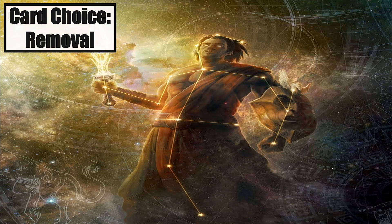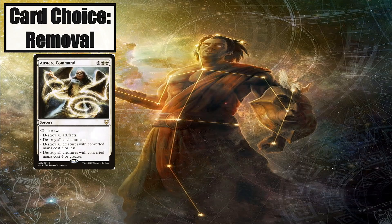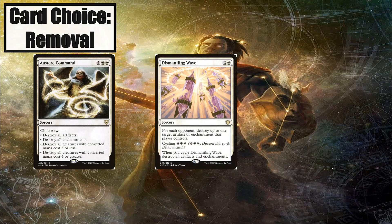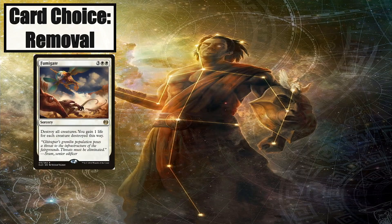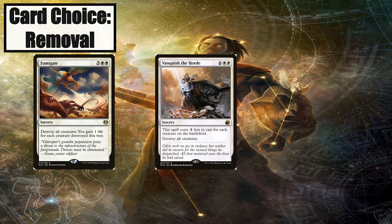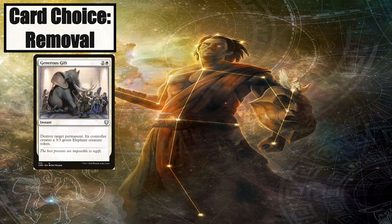This is definitely a proactive deck rather than a reactive deck, so I only put in the most basic of removal packages to deal with the most dangerous threats. Ajani, Strength of the Pride's zero loyalty ability is a one-sided exile effect for creatures and artifacts, which makes Cyclonic Rift look bad — just an amazing effect that really sets you up to win the game. Austere Command is a solid board wipe that sometimes allows you to dodge the effect depending on the board state. Dismantling Wave is a solid artifact and enchantment removal spell and has completely replaced Return to Dust as the default white artifact and enchantment removal spell. Fumigate is a board wipe that also gains us life. Vanquish the Horde is white Blasphemous Act and just as much of an auto-include. Generous Gift, Path to Exile, and Swords to Plowshares are more easy auto-includes — they are still the most efficient removal spells in the game.